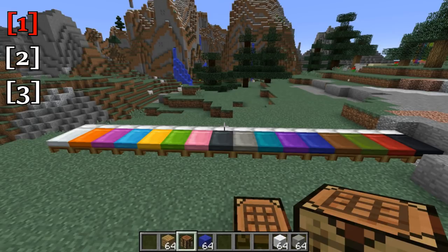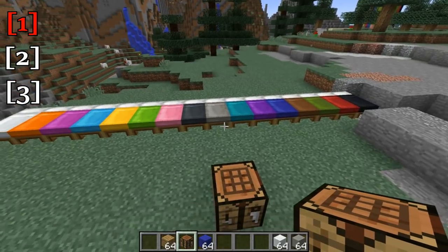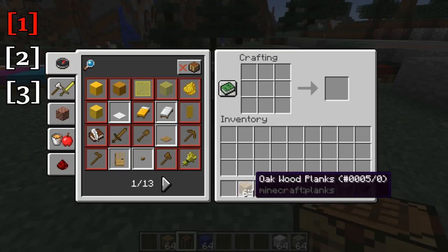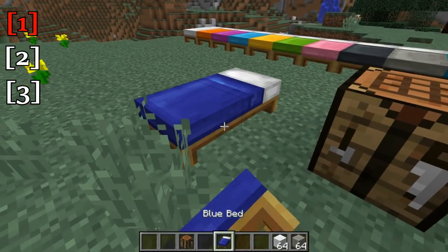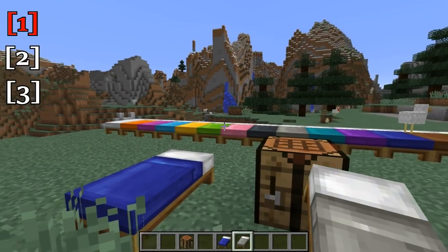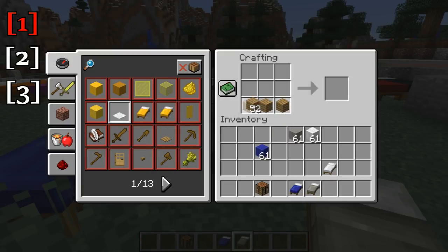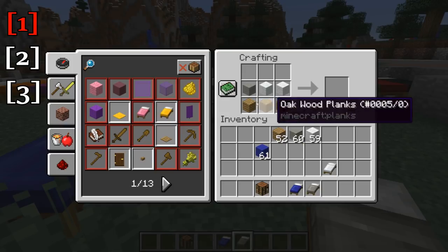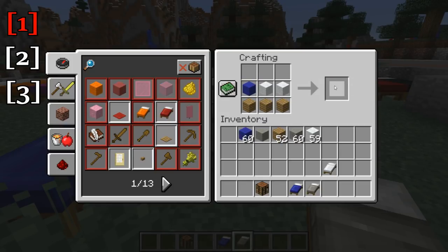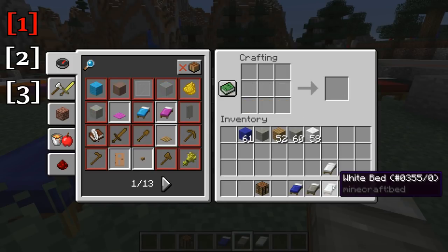And the final new blocks we have this update are colored beds. We have beds in 16 varieties of colors now, and the way you craft them is just wood on the bottom and then the wool color of your choice on the top, and that gets you your colored bed. Now because we have colored beds, there is one slight caveat — you can no longer make beds with different colors of wool. It has to be all the same color in order to make a bed now.